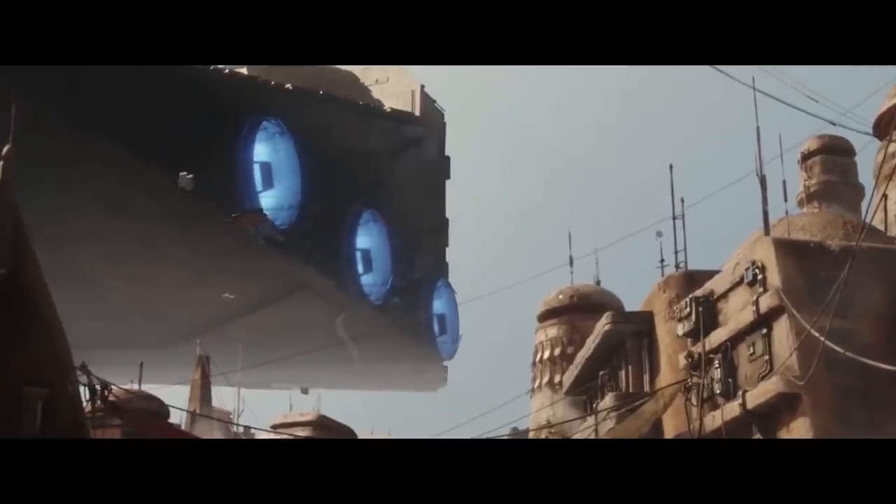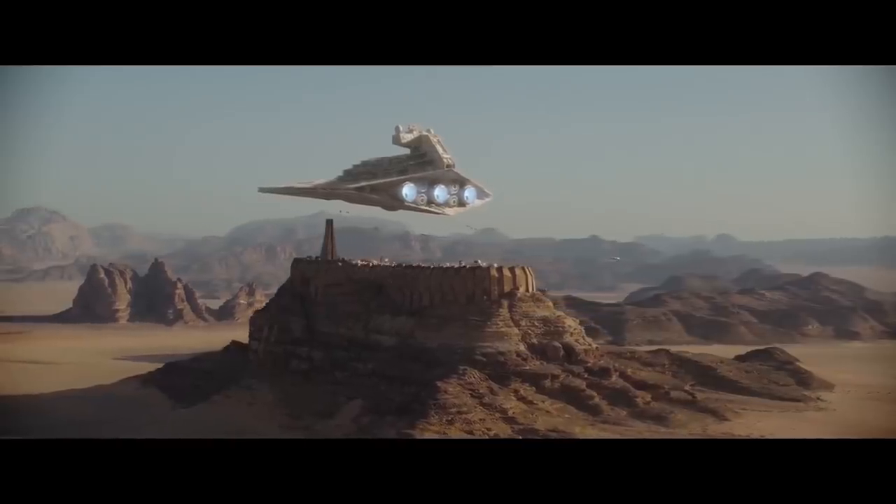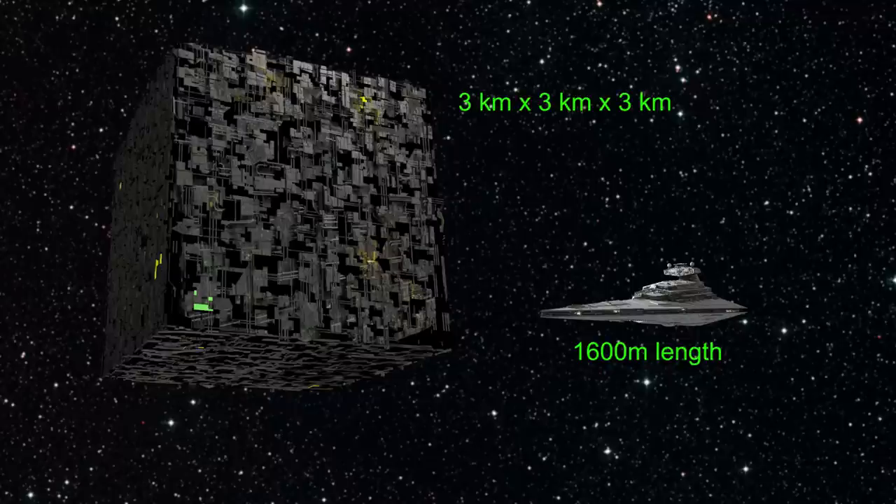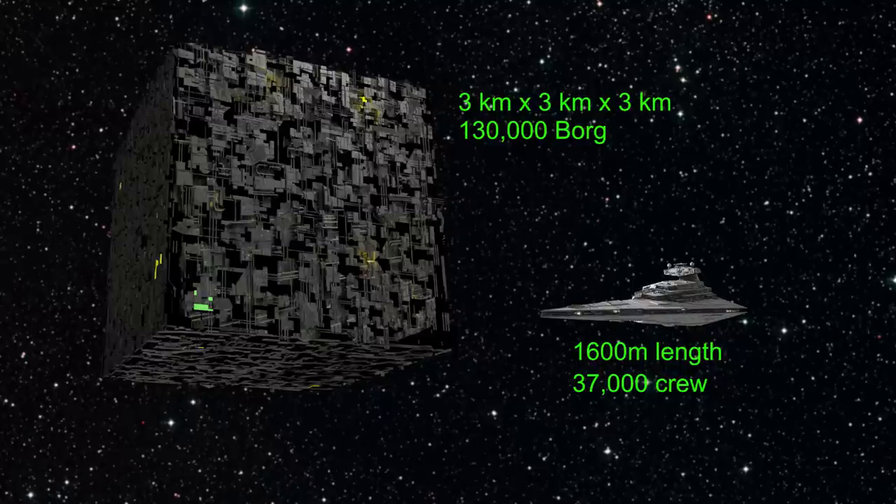Sensor scans show a strange ship coming into orbit, so the Star Destroyer fires up its engines to go and investigate. Star Destroyers are quite a lot smaller than Borg cubes at 1,600 meters in length, whereas the Borg cube measures 3x3 kilometers. Borg cubes have a complement of around 130,000 Borg. Star Destroyers have a crew of 37,000, as well as almost 10,000 stormtroopers on board.